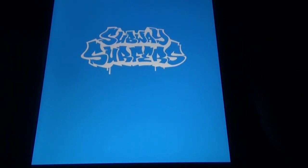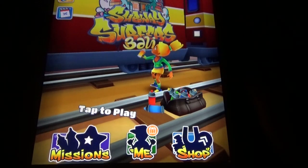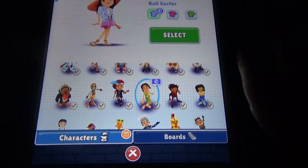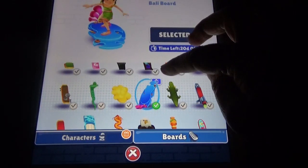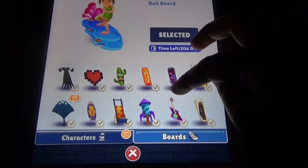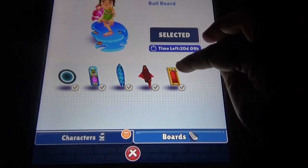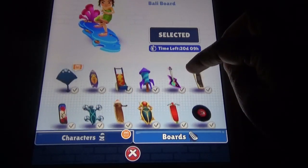In Subway Surfers, there's a new update — the Bali special update. There's also one more board, the Bali board. The coral board is a special board where you can unlock things with coins.